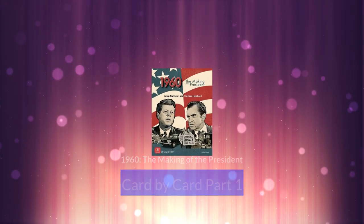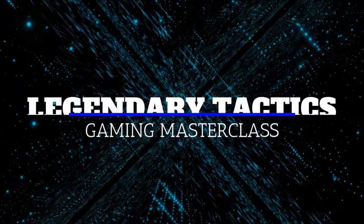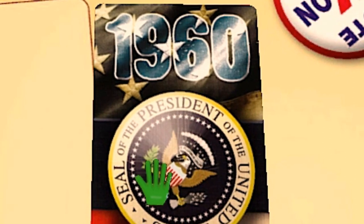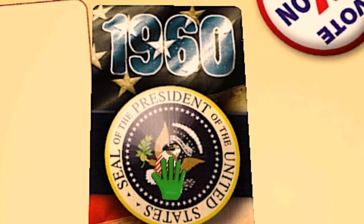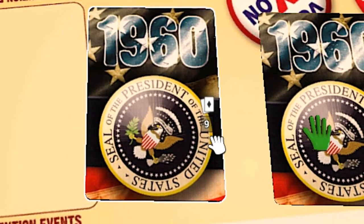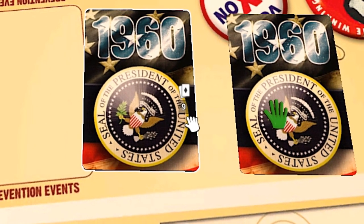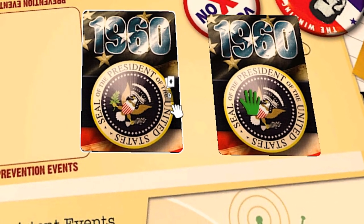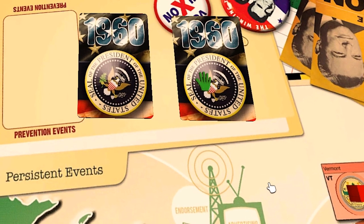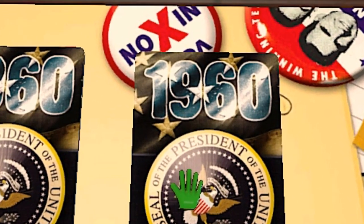After an epic game of Twilight Struggle, you want to wind down the night and you're looking at the shelf and you see 1960. Join us as we walk through the cards here on Legendary Tactics. We're going to go card by card for 1960: The Making of a President. This is such a great game — it's a great introduction to this style of game. If you're looking to introduce someone to Twilight Struggle, Imperial Struggle, or 1989, this one is kind of the lightest of the bunch, but it's not any less of a game. It's a really hard-fought game with similar mechanics. So let's see the first card.